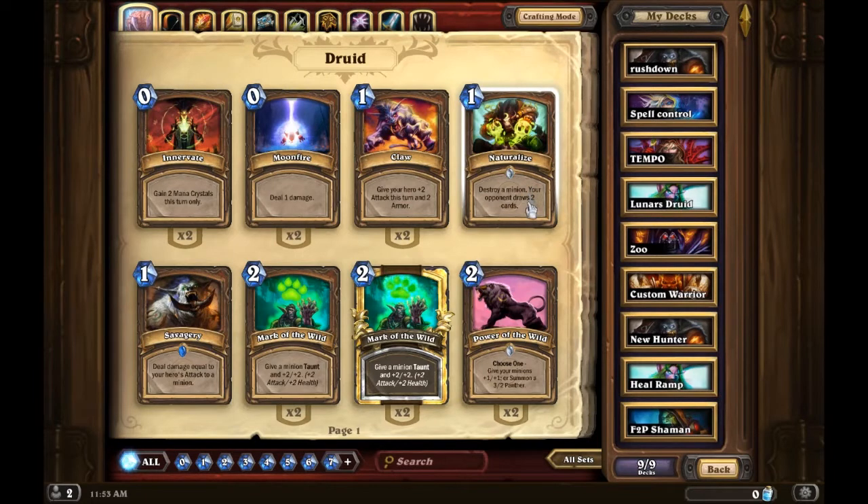Naturalize is a really bad card. It's really bad because it gives your opponent two cards. I mean, you can destroy any minion which is good, but you don't want your opponent to have a lot of choices with the cards.